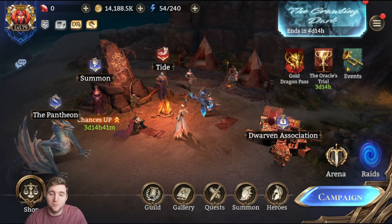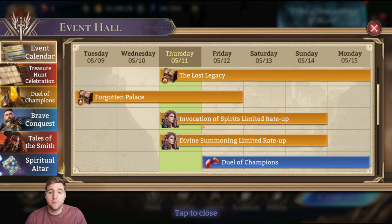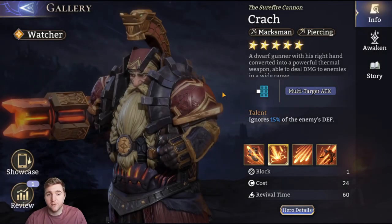Hey guys, the event has landed. We finally have a new event, The Crawling Dark, and with it came the summon event where you can get the new heroes Falkia and Crutch.